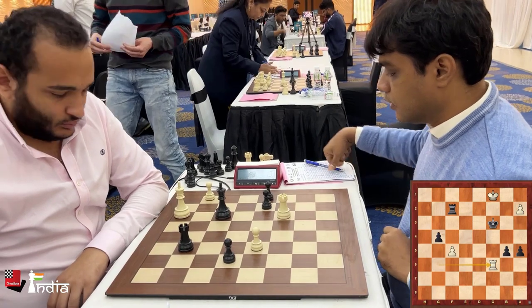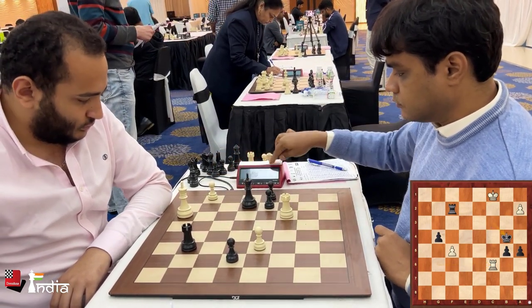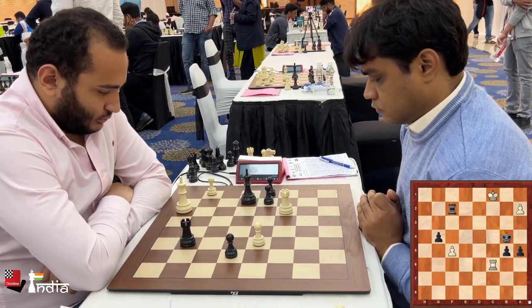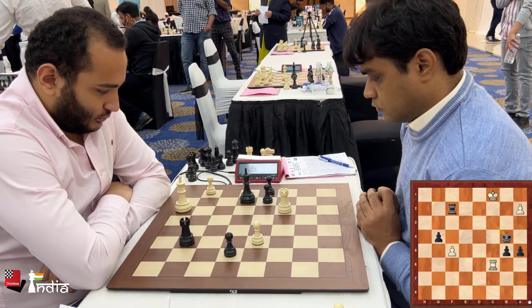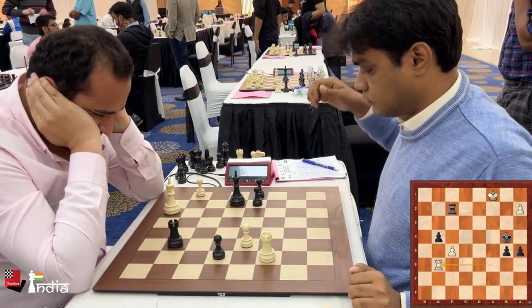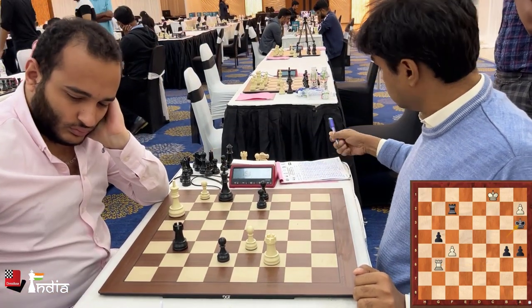Check given by the white rook, king comes back to b4. Now that the f5 pawn is being attacked, white has to decide. He goes back to g6, attacking the g4 pawn, and Nilothpal goes after the a2 pawn.